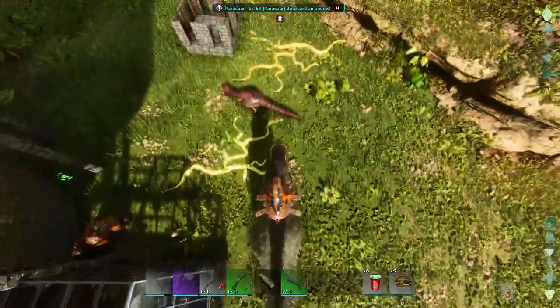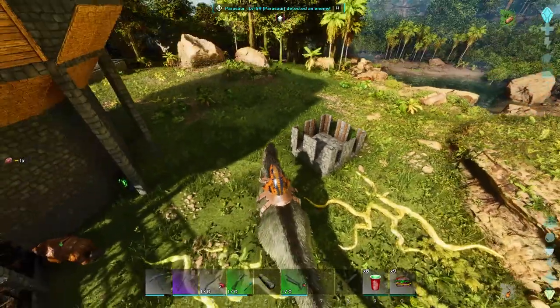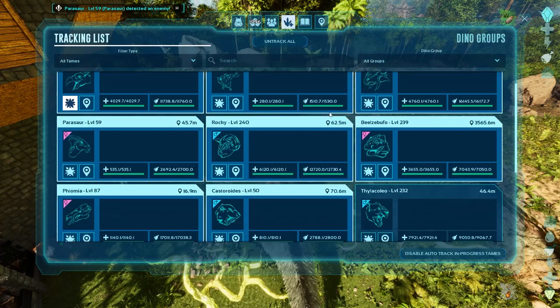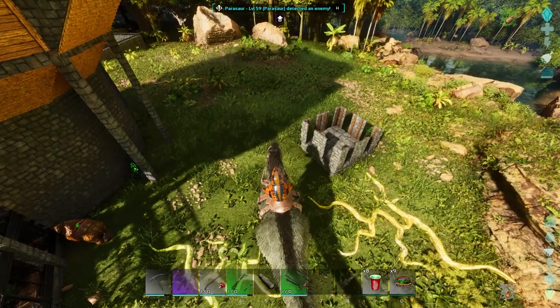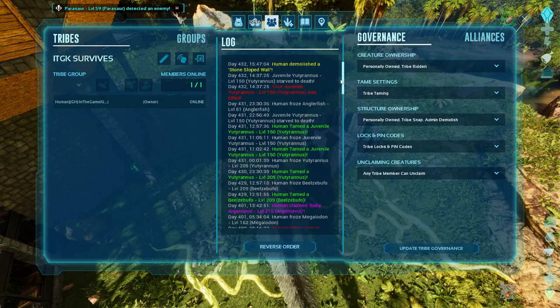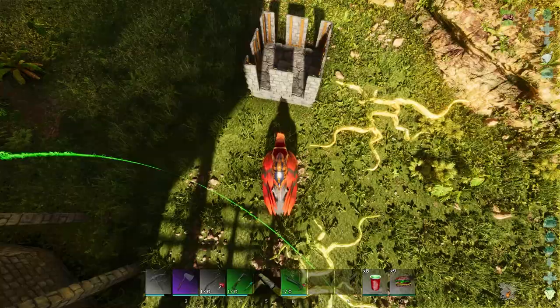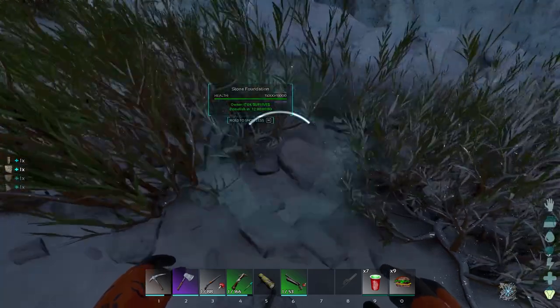I came over to check on my babies and one's gone and the other's dead. They're not trackable — so they must have died. I have food in the trough, I thought. It says they starved to death. What in the world happened? That green line is the feeding trough range, and Carrier Pigeon was right where they were growing up — that's why they starved to death. I felt like an idiot.